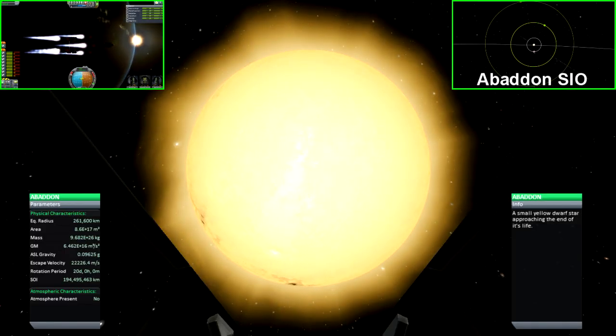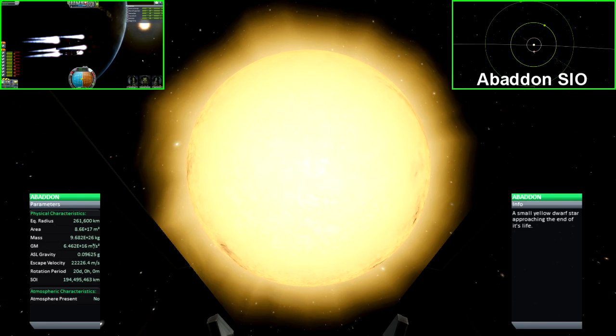First up is Abaddon. This is the closer of the two new stars added by the mod, and it has three additional planets in its sphere of influence. The first has no atmosphere, the second has an atmosphere and two satellite moons, and the third is a gas giant with four moons.